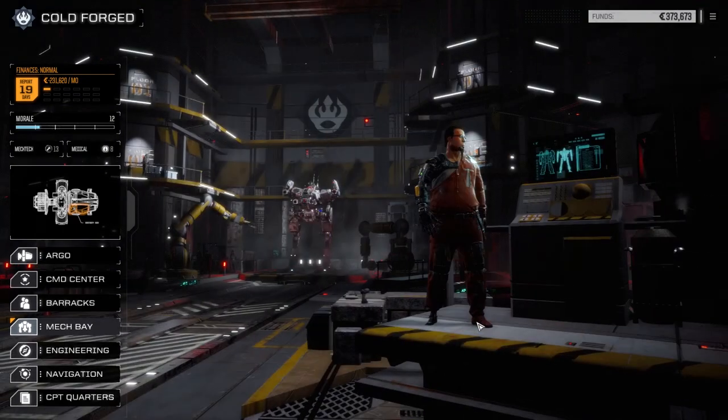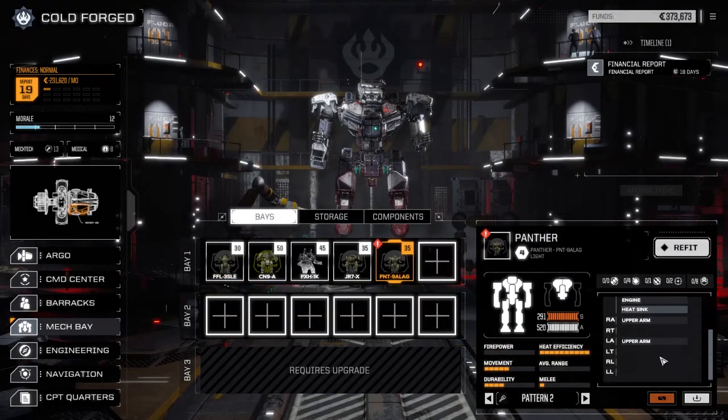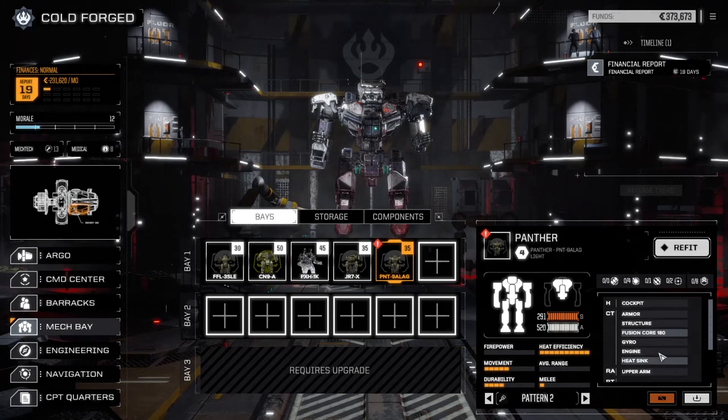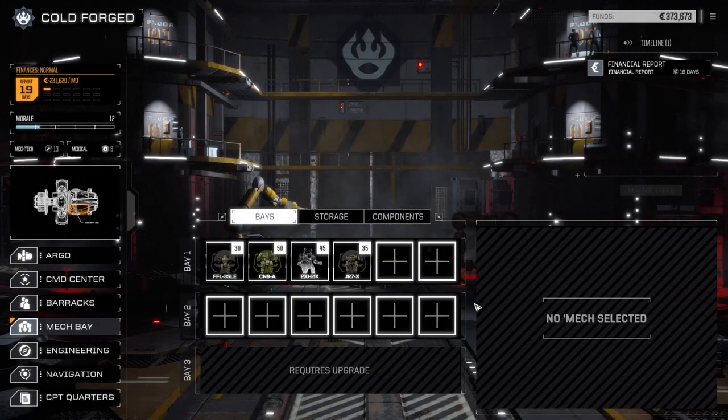Let's have a quick look at the mech bays. Our first basically rebuilt mech is a Panther A-LAG, unfortunately it only has a fusion core and heatsink left. Since our lance is running pretty good the way it is, I'm just going to put it straight into storage for now. We'll bring it out later when we can make a second lance.